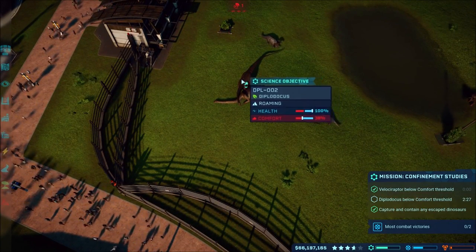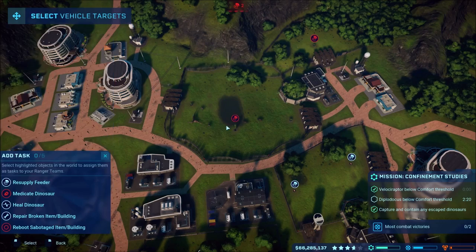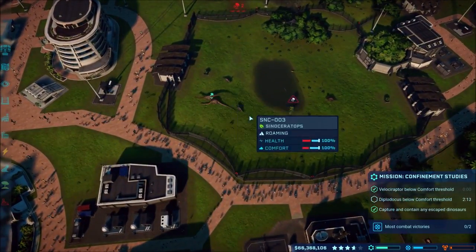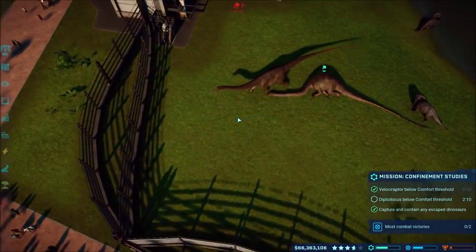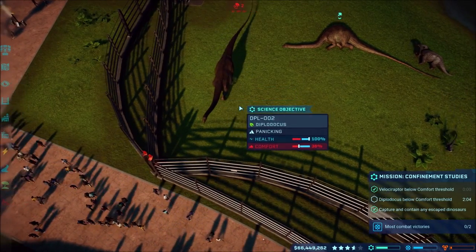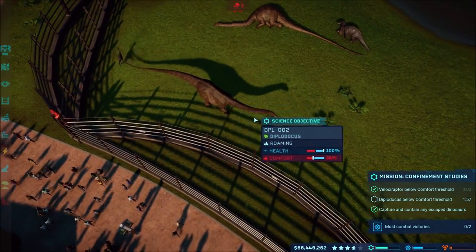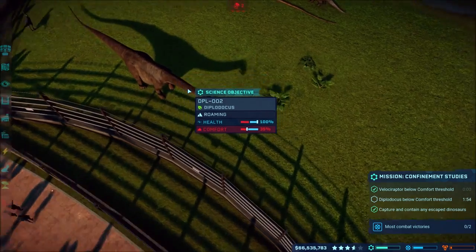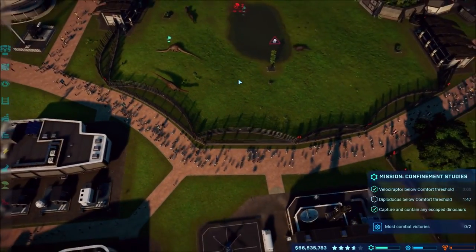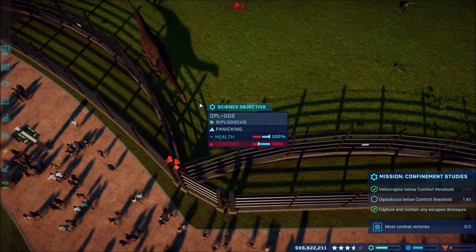The Diplodocus is finally under the comfort level. I still have that one knocked out but the other one is finally coming. I went ahead and put all the electric fences out and apparently we have feeders out too. Now we've just got to play the waiting game for three minutes. It's about to go to the fence - I'm pretty sure the inside one's the electric fence. I don't know how they like electric fences, so we'll have to see.